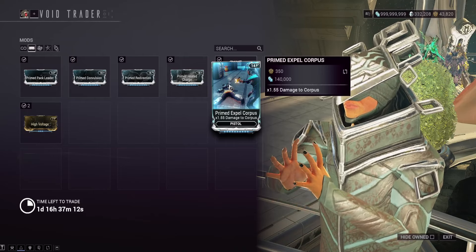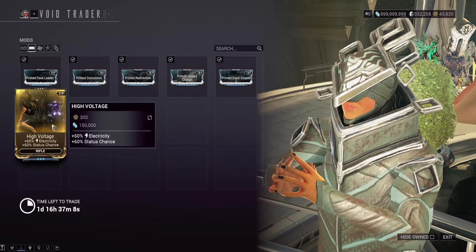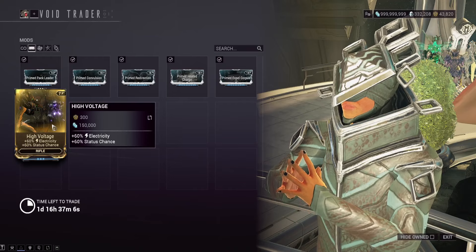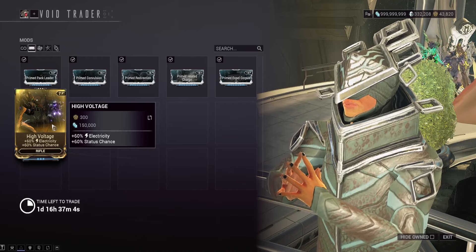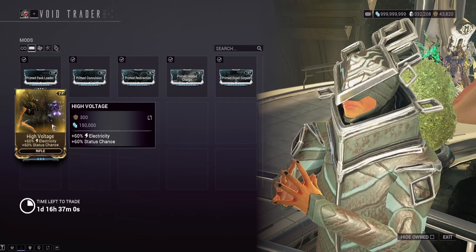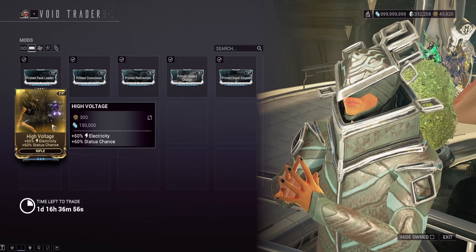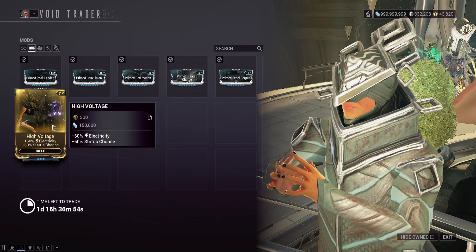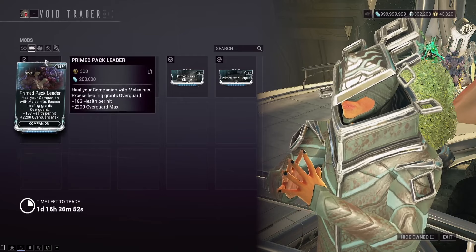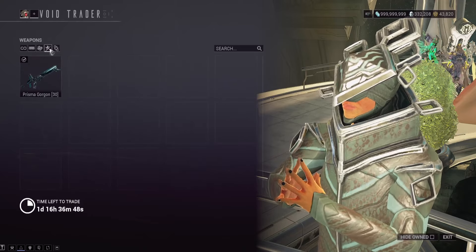High Voltage — I believe this comes from Infested Sabotage, so you might not need to get it from Baro. I'm a little fuzzy on this; it might only be from Baro or it might be the one from the Hive Sabotage mission. Let me know in the comments if you remember which one. As for the other stuff, you don't really need any of it. The Prismagorgon is there for mastery or as a decent weapon for Incarnon.